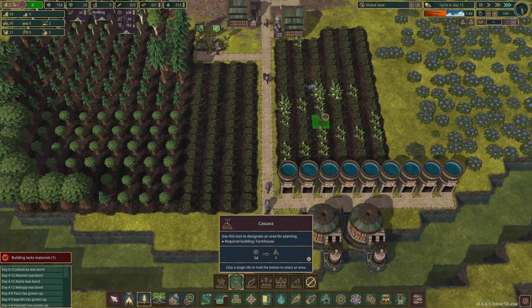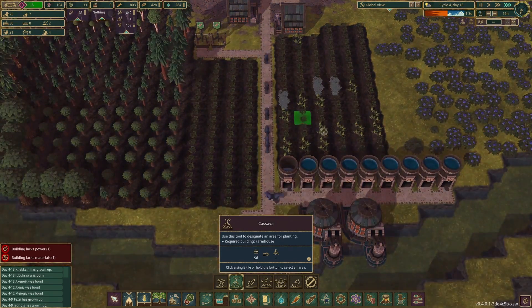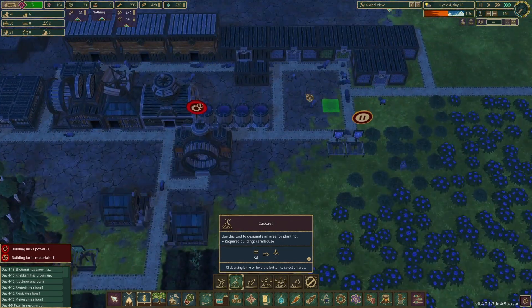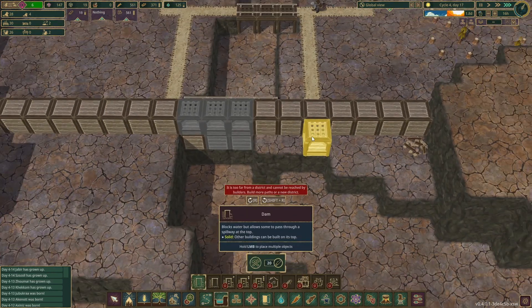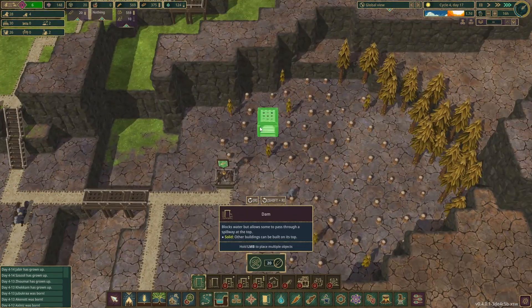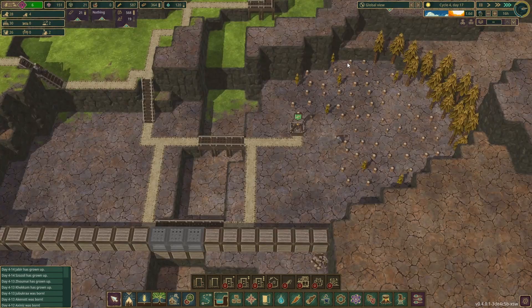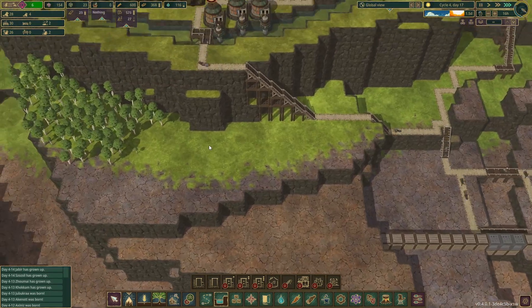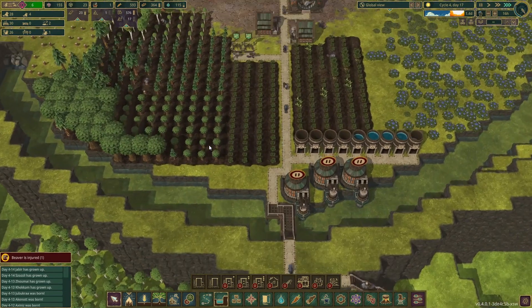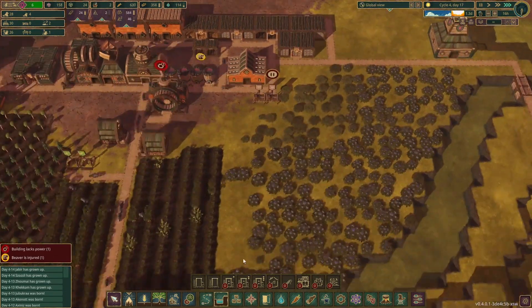I almost got them fully converted over to cassavas — whatever they're called — and hopefully all this will start working out. I'm so confused, I'm confuzzled. I've got this dam thing set up and I'm going to cancel it once the water's built up and everything, because it's no longer going to be necessary.